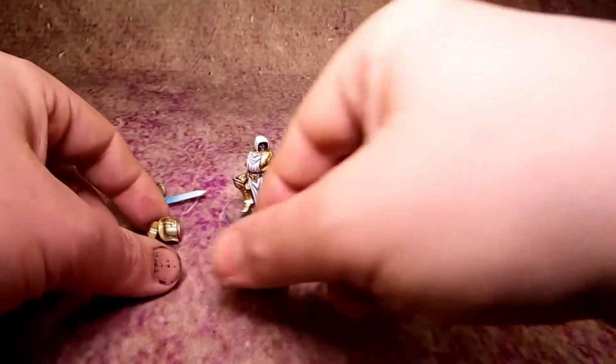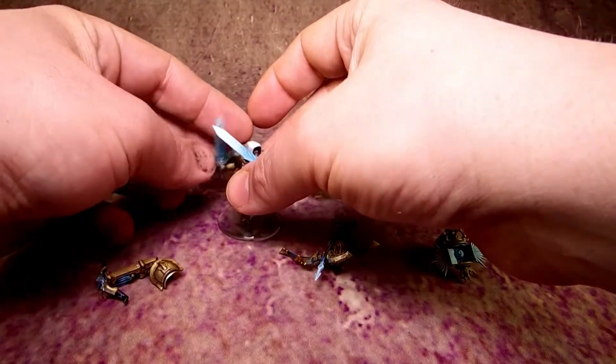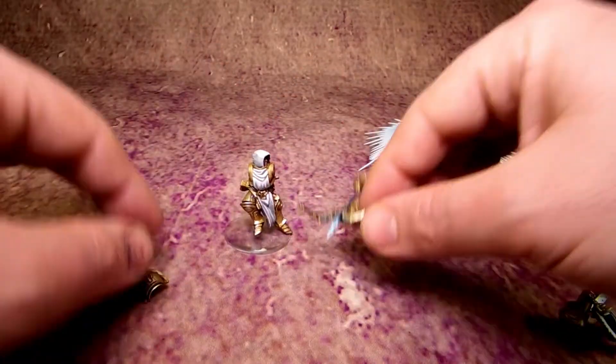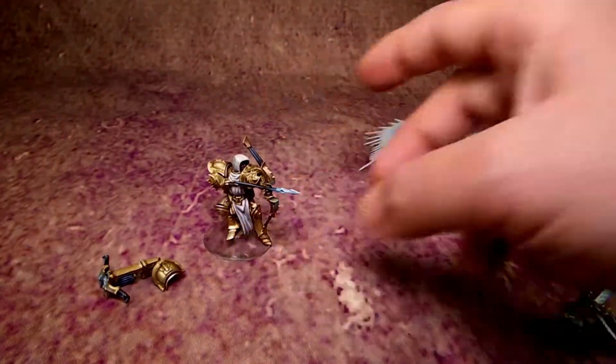The arms are detachable, so he's got lots of different options, including two swords at one time, crossbow and sword. Here's the two sword variant. You can also throw on the lamp if you want to do that. And last but not least, we also have this double variant here, which is basically an archer's variant if you want to give him a bow and arrow.